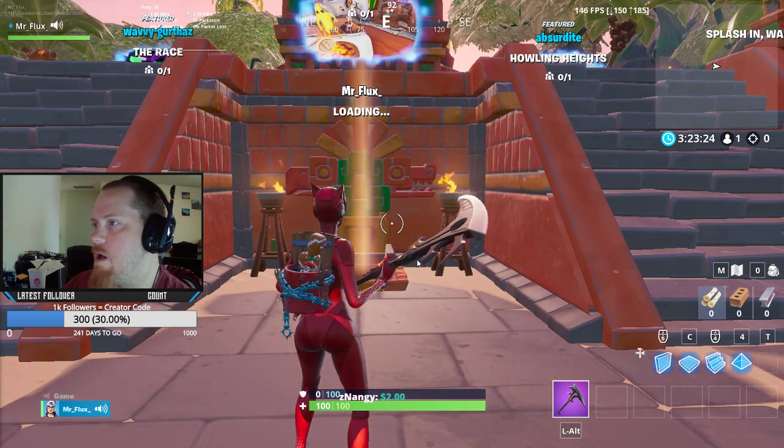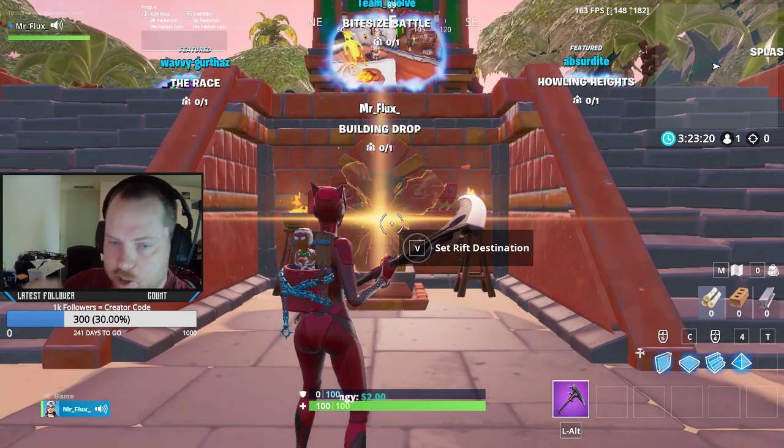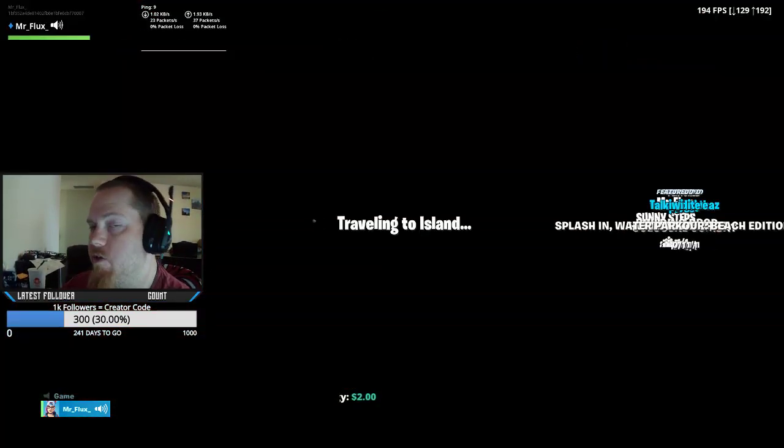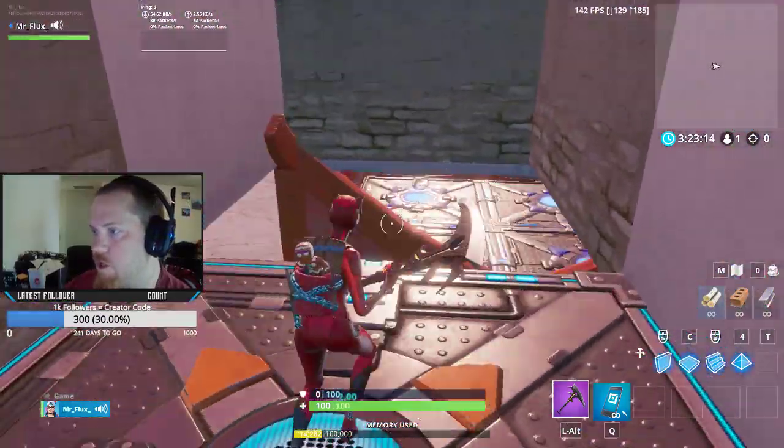Alright guys, what we have here is Building Drop. This map is pretty basic — it's five floors. The weapons get better and better as you go down each floor, but the weapons are there for anybody to grab. Nobody starts with any weapons. Everybody starts out in a room just like this.